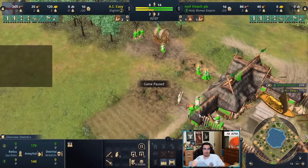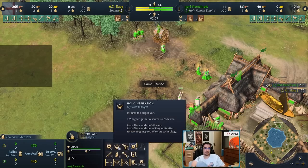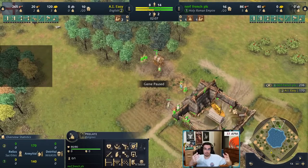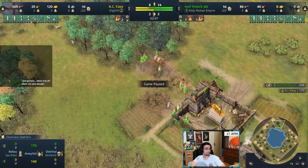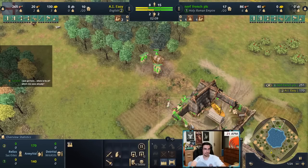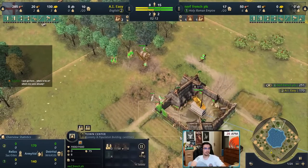Another HRE strength: your food villagers will be inspired from the start. Because of that you only need three on food — two on sheep plus one on shoreline fish. Those two are inspired so they have 40% extra gathering rate on food, so you don't need a third villager on sheep. This means you get eight villagers on wood faster, and they're also inspired.